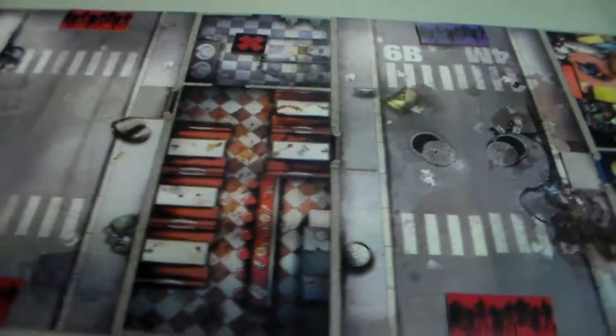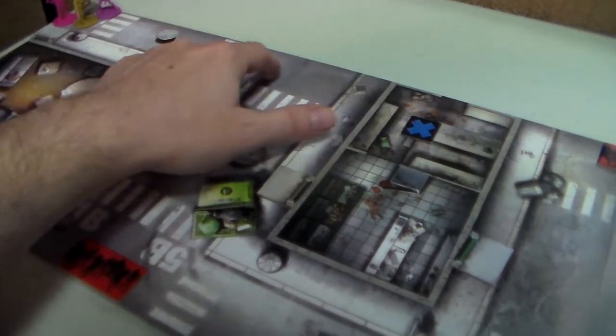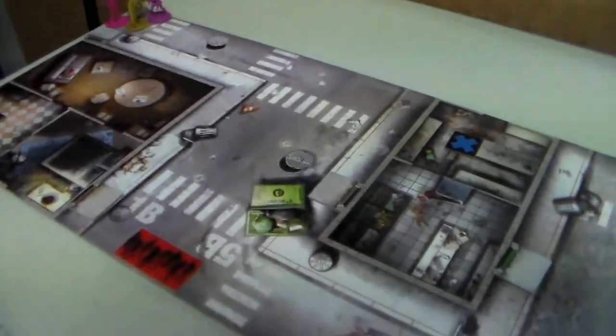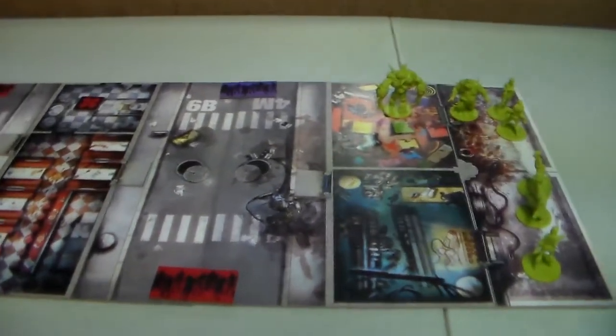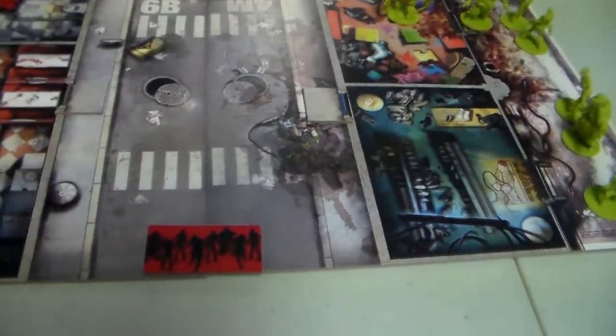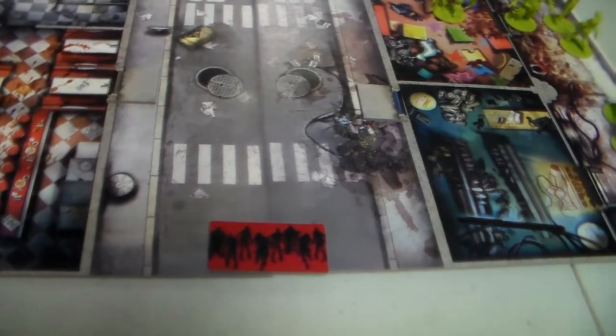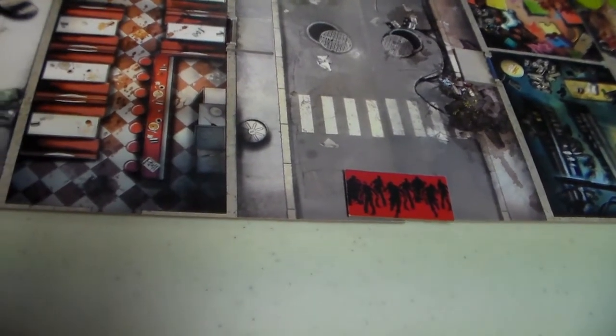Waiting in the general store are going to be a couple of big problems. To get in, we need to get the keys, and once we get the keys this blue spawn point will start activating. This game was meant for six-plus players but I'm only playing with four, so I took off a zombie spawn point to make it more fair and balanced. We need to get the sausages, get the keys, get into the general store, and kill that toxic abomination - or we won't win. At least one survivor needs to accomplish it.